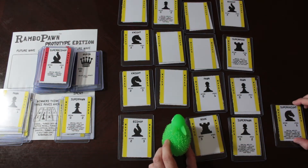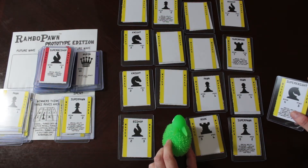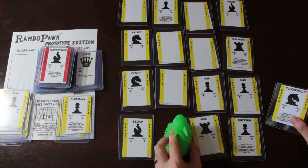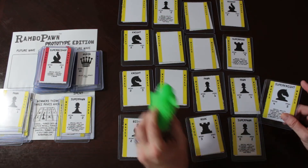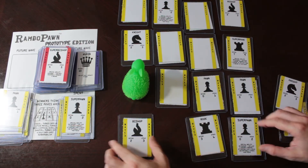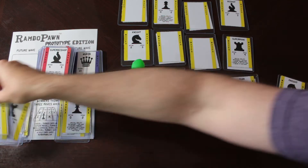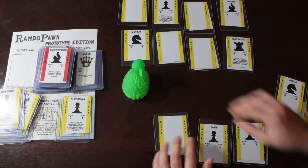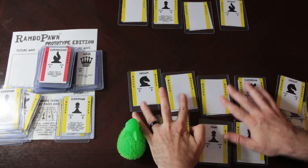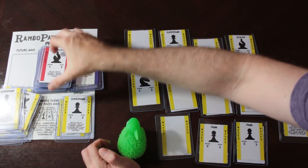I'm going to use the Super Knight winning through Intimidation. Super Knight can just take a Knight for free. So I'm going to go here and take the Knight. These cards scroll off into the past, the board scrolls down, and since we finished off all the Wave 1 cards, Wave 2 starts appearing.